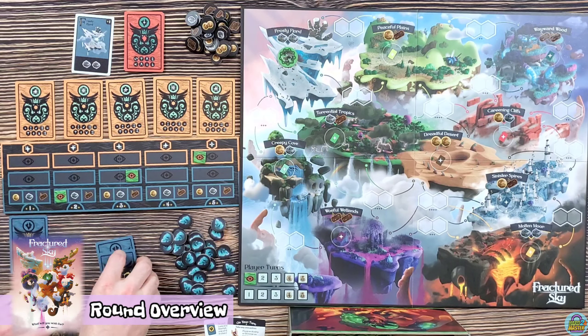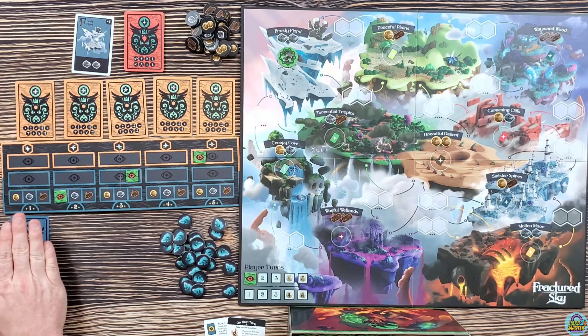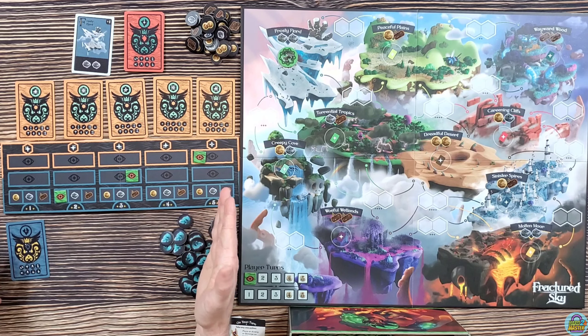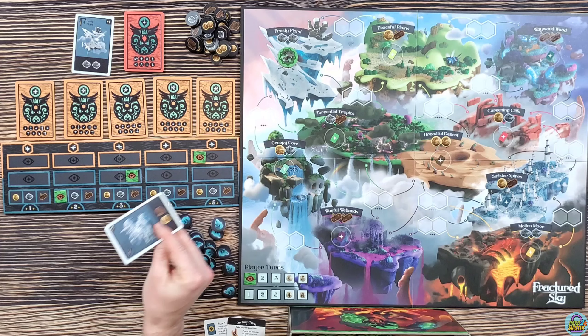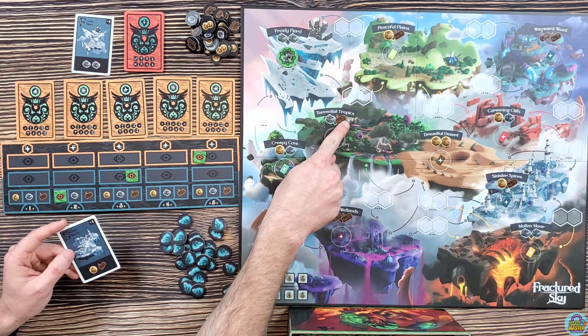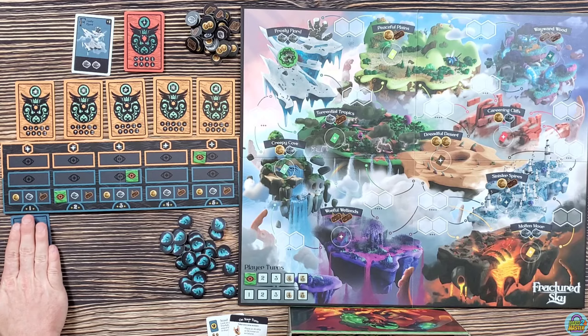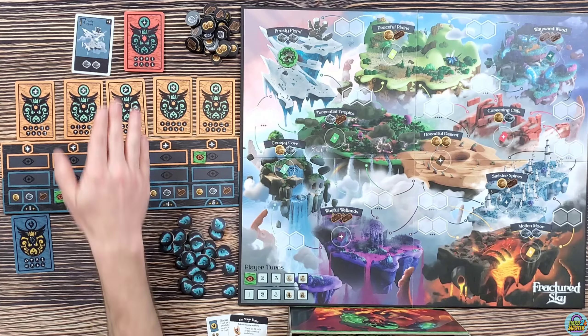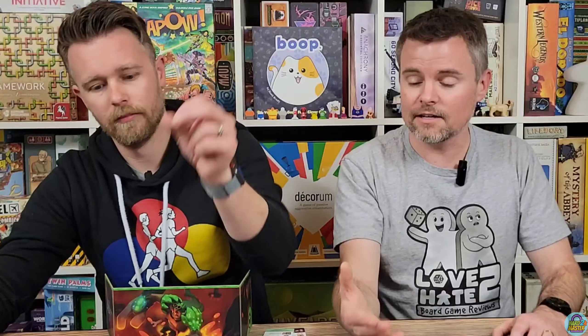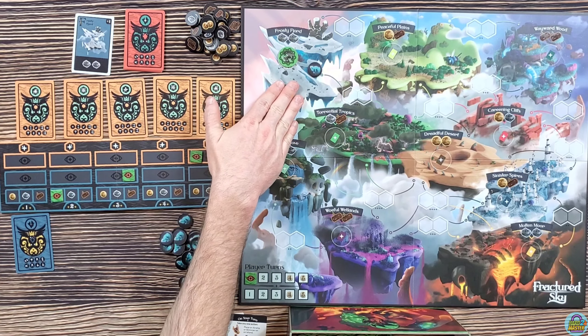Let's talk about how a round works. You're going to have a number of these blue cards dealt face down — on round one, one card; round three, three cards; round five, five cards. Each card matches up with one of these floating islands, such as Creepy Cove or Torrential Tropics. Whatever card is face down, that's where the starfall shows up at the end of the round. You'll also have one flipped face up at the start, which is the one guaranteed location.